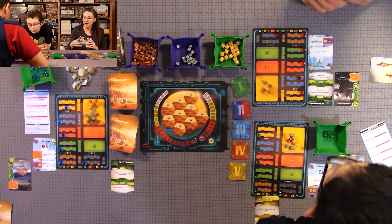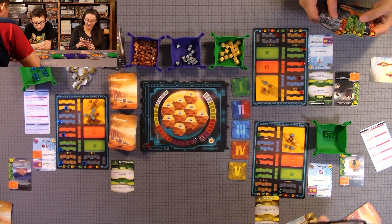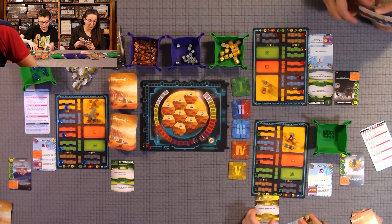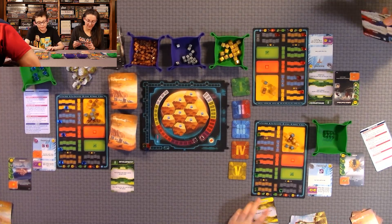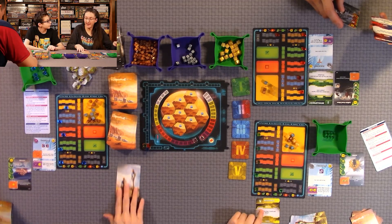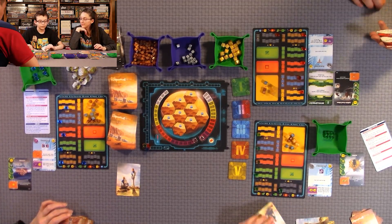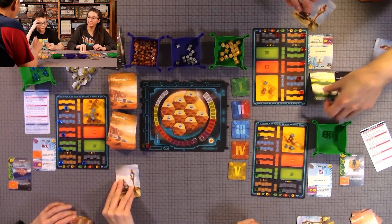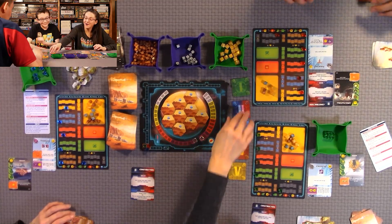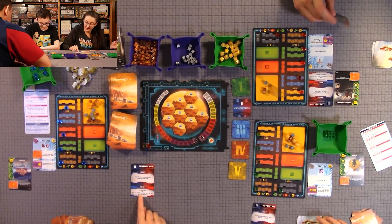Now we're on the next round. We pick our phase card — remember you cannot do the same phase two turns in a row. All three of us picked Construction, so that's the only phase this round and we all get the bonus. Since we all chose it, we can all play two cards if we want.